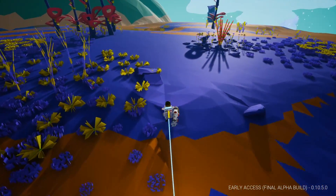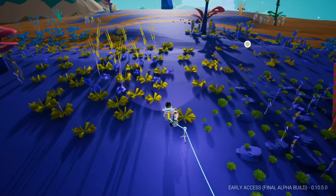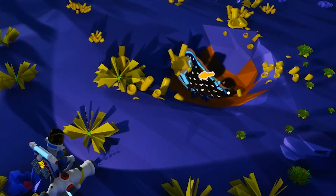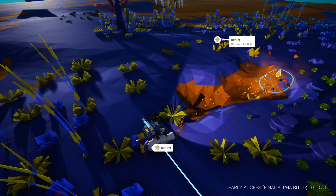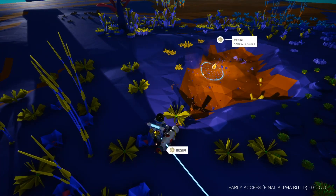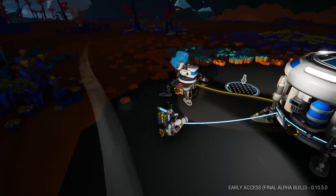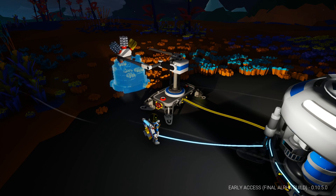We're looking for resin now. Resin is this stuff that almost looks like sponge at the bottom of the sea. When you get close enough to a node, it shows you — so let's suck it up. It's getting dark out, but we have a headlight, so it shouldn't be too bad. Now with our newfound resin, we can go back to the ship — or the pop-up tent — and select what's needed, so let's equip these suckers out.